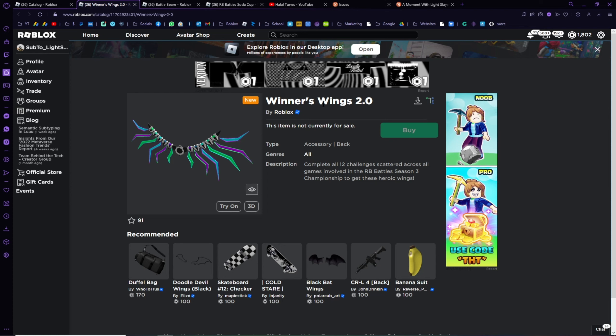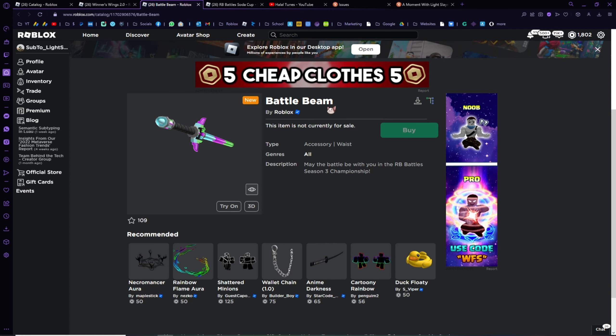They also released another Winner's Wings, so you just need to complete 12 challenges, just like last year, and you would receive this item. You go to 12 games that are mostly new to you and complete events in each of those games. There is also the Battle Beam, which says 'May the battle be with you in RB Battles Season 3 Championship' — not sure about this one, maybe it's a free item you receive when you join the game.